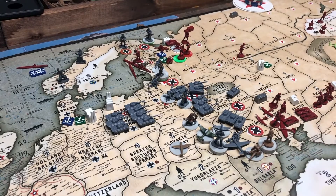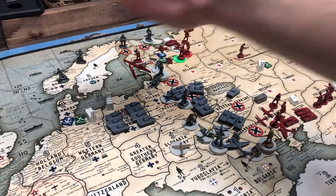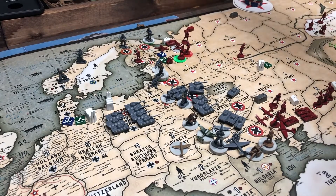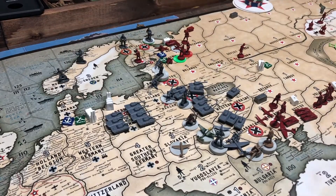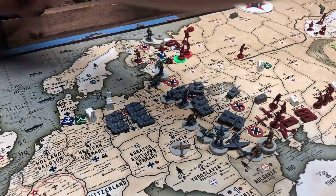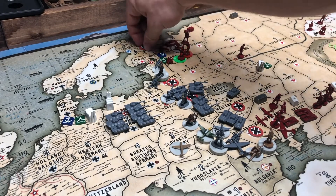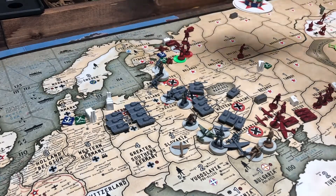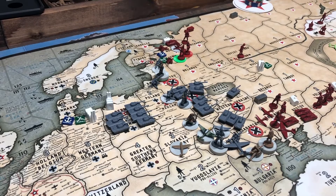Bulgaria is German-controlled with no Germans in it. The Russians have a lone sub in 125, as well as a cruiser and a sub in 115 — I get to roll convoy later; he forgot it in G3, no big deal. Two German infantry in Norway. One German infantry in Finland. One Russian infantry in Viborg. Five German infantry in Carelia — he's pushing in really, really aggressively here. The Russians are not losing hope, but he's definitely kind of kicking my butt.